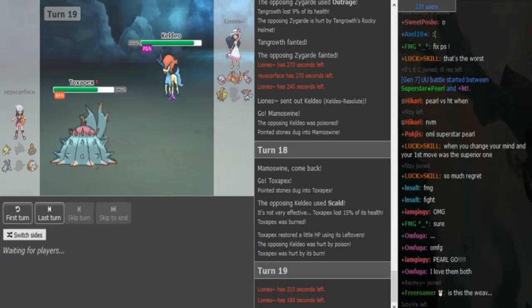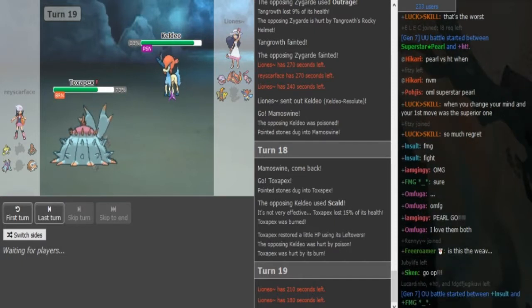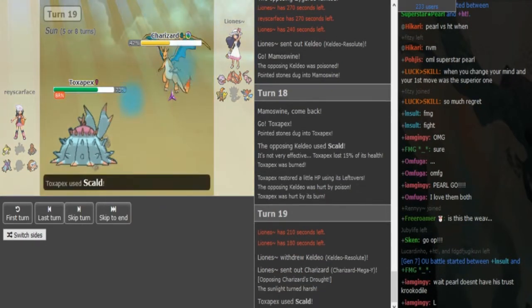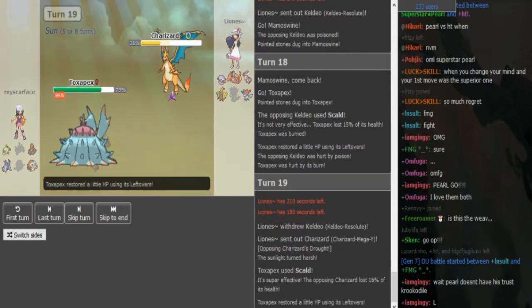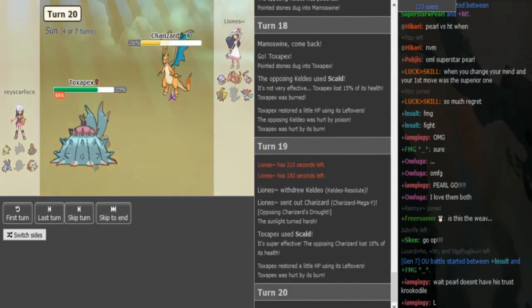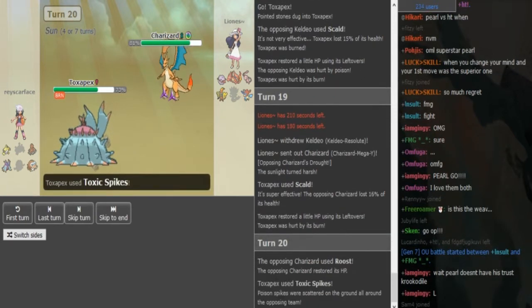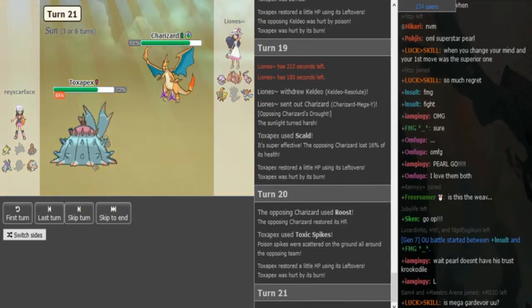Z-move Keldeo in general is really amazing because it beats Pex - you Taunt them so they can't Haze you, and they can Toxic you, and then you set up Calm Mind. The only thing it can do to you is Scald burn you. So you go bring in the Zard. The Zard can't touch the Pex, and the Pex can't really touch the Zard. Unless the Pex has Toxic, but it's probably gonna be Haze, Recover, Scald, and Toxic Spikes.